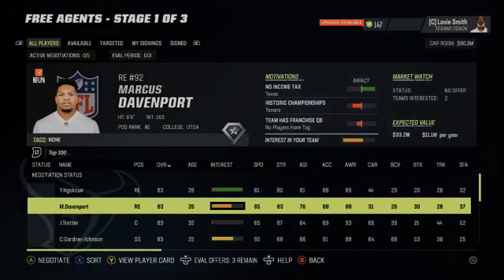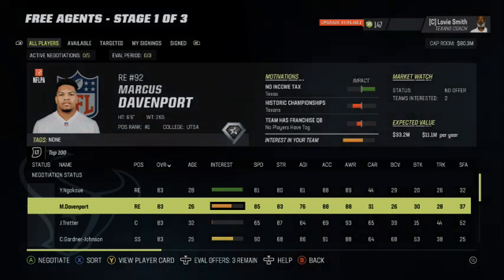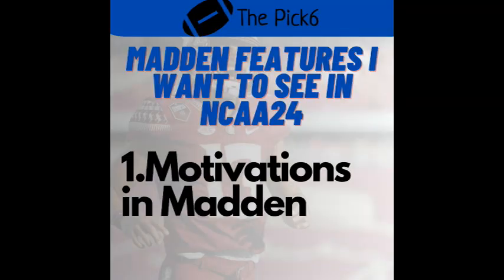Another tag could be academic — he's only interested in high academic schools like Stanford, Rice, Cal Berkeley. Those are the schools he wants to go to. And maybe if he has an academic tag, he has more of a chance of staying all four years because he cares more about getting a degree than going pro.